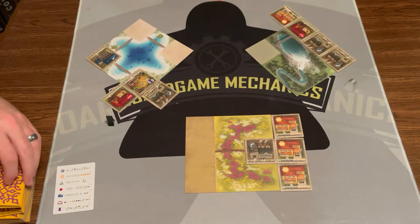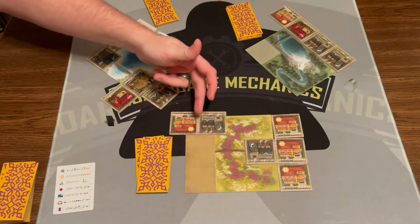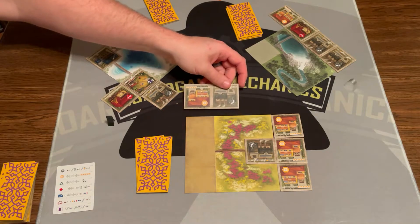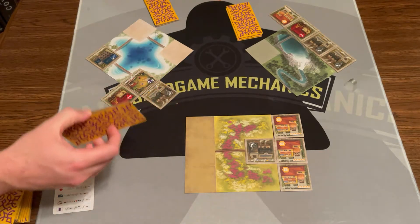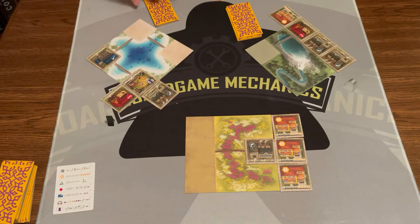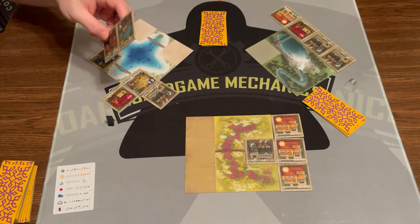Then we move into round two. In round two, each player gets three duplex tiles. These duplex tiles are the exact same tile types we've been playing with, but there are two connected together — for example, a shopping center and a factory. Just like every other tile, they all have to be oriented the proper way and you have to follow adjacency rules. You're going to pick two of these to play to both of the cities next to you.